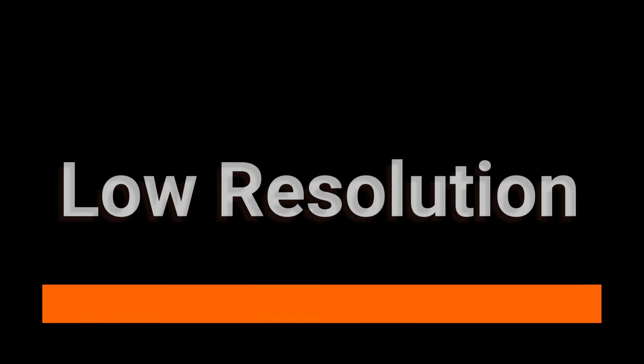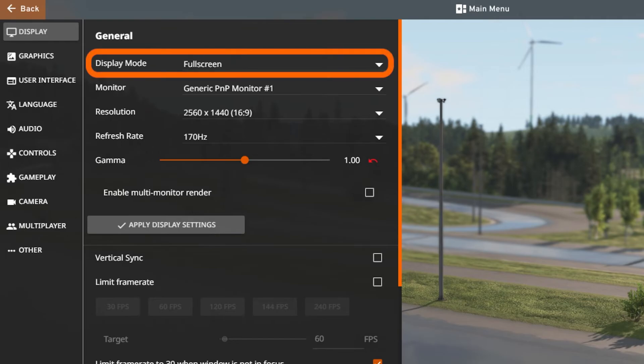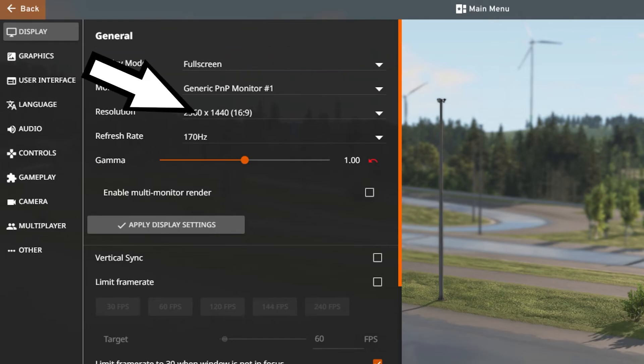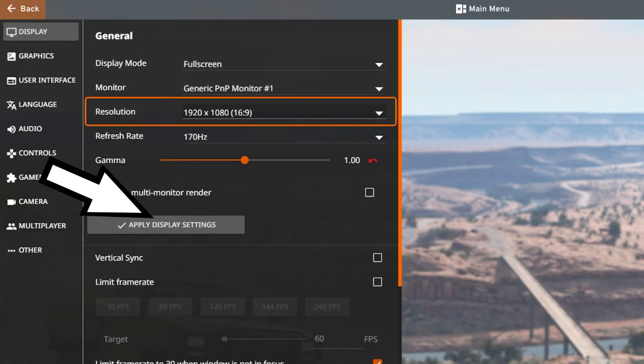Tip number four: lower your resolution. Only do this as a last resort, but if you still aren't getting above 30 FPS, try lowering your resolution. To do this, go to Display Settings, make sure your Display Mode is set to Full Screen, then try lowering your resolution to the next lowest value, making sure the aspect ratio is the same. Then click Apply.